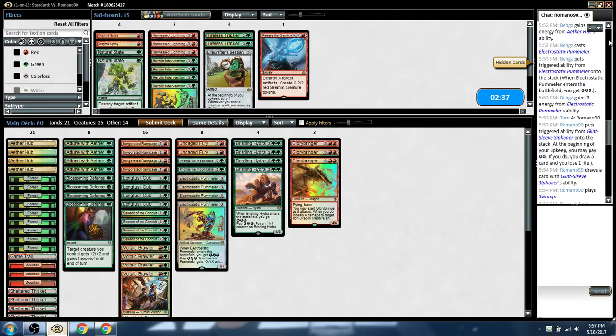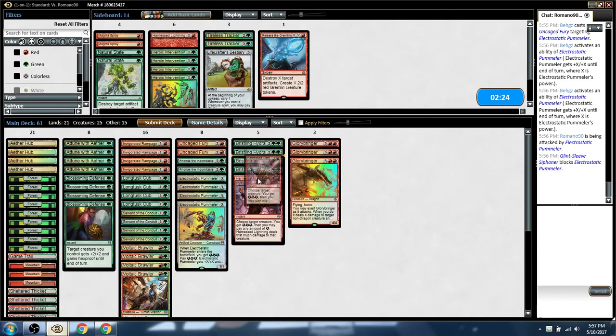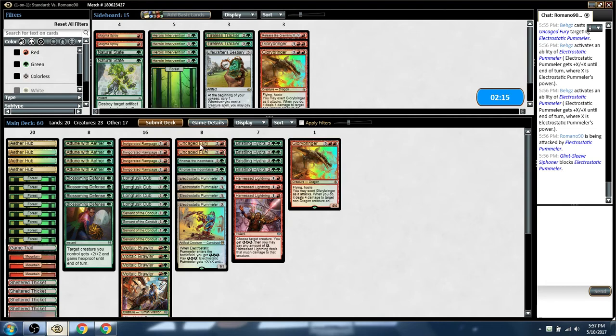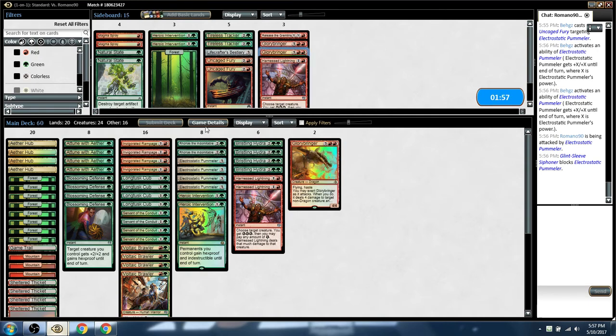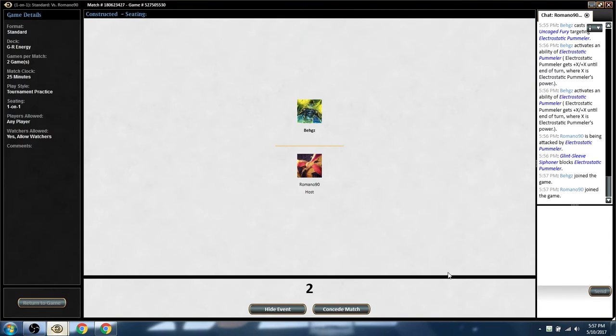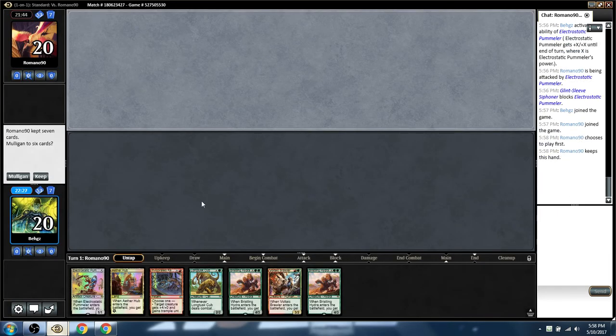He had something else besides Glint Sleeve Siphoner — it probably died to Magma Spray. I guess you could hedge and play Harness Lightning and keep the leftover energy. I guess we bring in Heroic Interventions, got one Lightning for a second Glorybringer. So I've got two Heroic, two Harnessed, two Glorybringer. I just don't have my Uncaged Furies in a land. I got it at 60, that's all that matters. There isn't a lot of wiggle room with the deck — the top end is kind of where that wiggle room is. Either you want the Glorybringers or you don't.